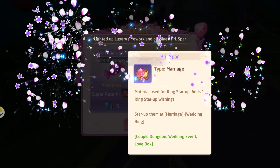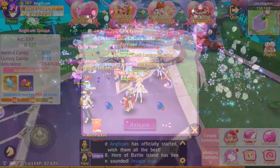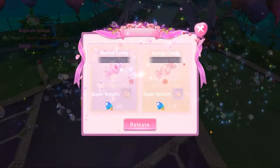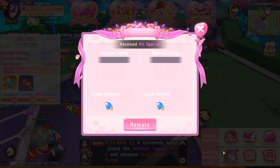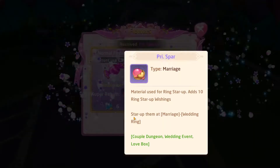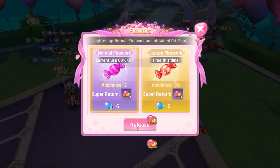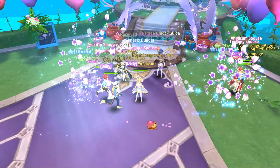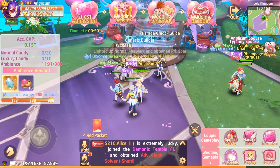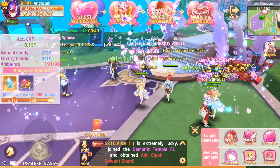Let's go back to Anglicum so she can also release some candy for guests. We can also get the milestone reward since ambience is maxed, and release some fireworks to get more primary spar upgrade materials. Just make sure you don't get too carried away with the bound diamonds.